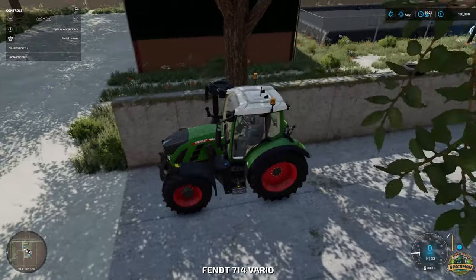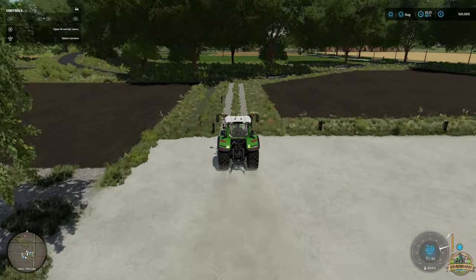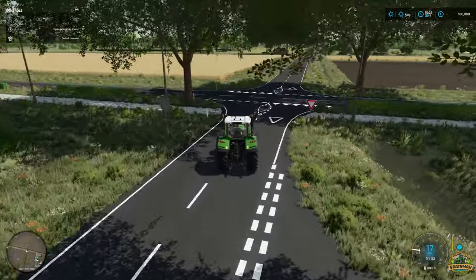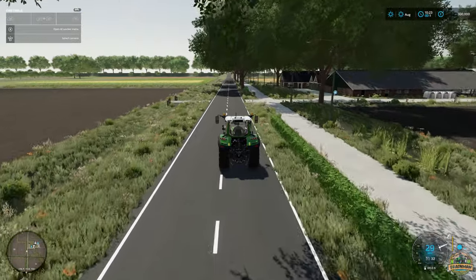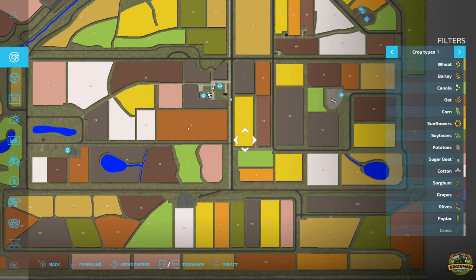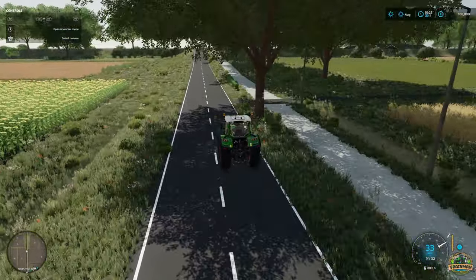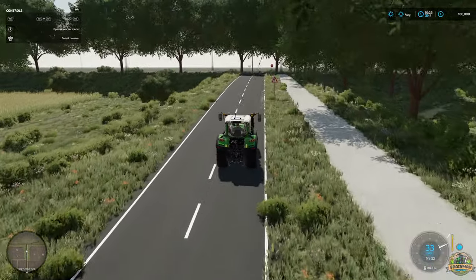Let's jump into the Fendt 714 Vario and have a drive around the map. As you can see, it's not completely flat — there's quite a lot of dike areas. Some side roads look quite narrow, but the bridges and dikes are very nicely done and the roads are well made. There's some undulation in places. Heading up here, there's an upward rise of a bank onto a main road — the bridges and culverts into fields over the dikes are pretty nicely designed and textured.